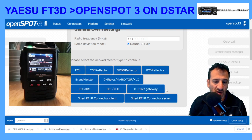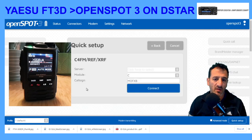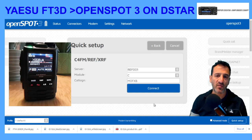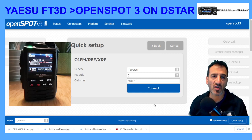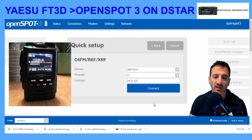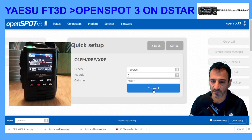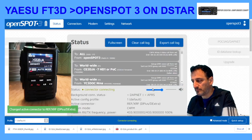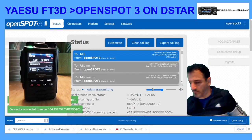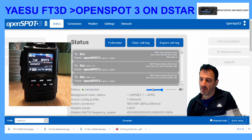There are only three options I can see here: reflector XRF, DCS, XLX, and D-Star gateway. I've only actually used two of these. The most common one is Reflector 1 Charlie. Remember, with some reflectors, if you are already connected on another hotspot or device at home — whether it's an app on your phone, DV Mega, Pi-Star, ThumbDV — some reflectors won't allow more than one connection. Reflector 1 definitely doesn't.